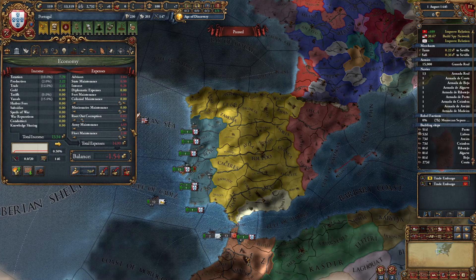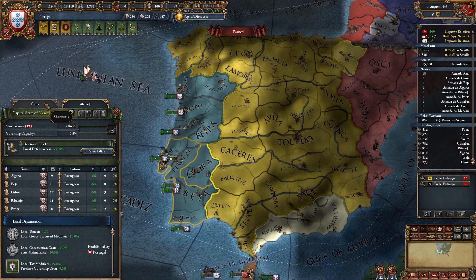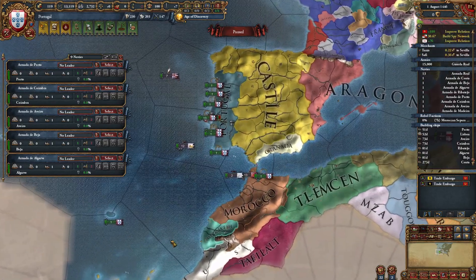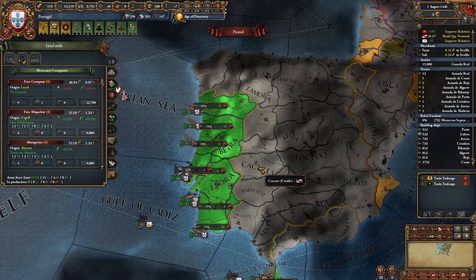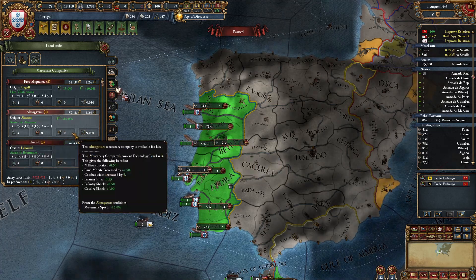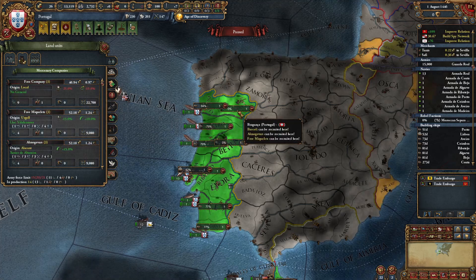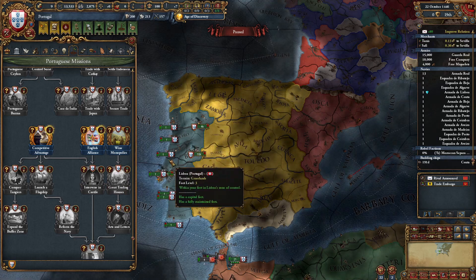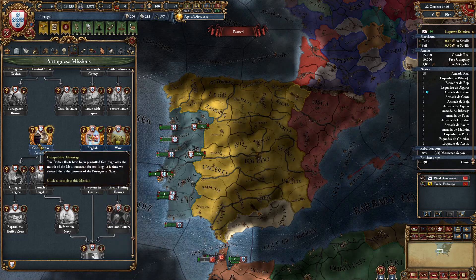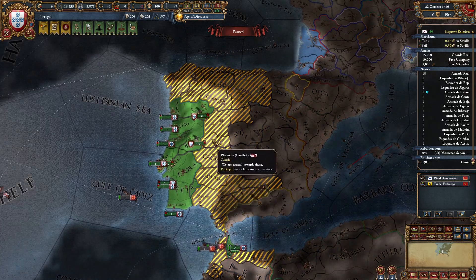Raise army maintenance. Get the defensiveness edict in your starting state with the two forts. Move your entire fleet to Ceuta. Recruit the merc company, and a second merc company with the highest siege stat — in my case they all have one, so I'm just going with one of them. Now that the merc stacks are recruited and the last ships are built, get the mission for the English alliance and competitive advantage for permanent claims on most of the provinces you're going to take in the peace with Castile.